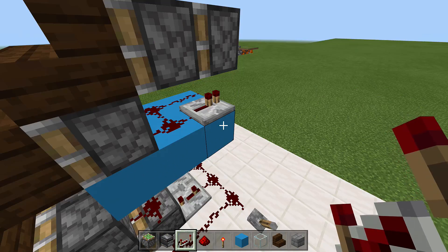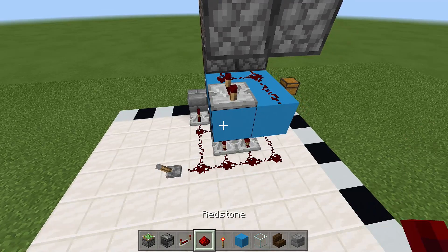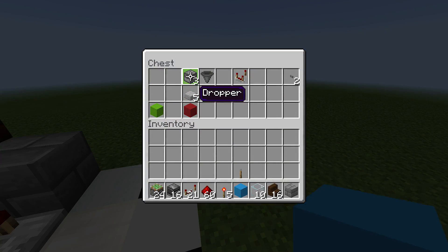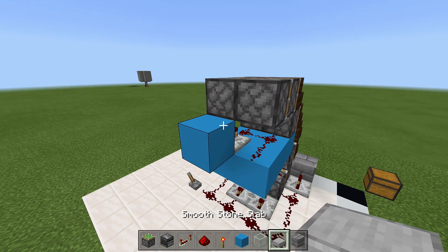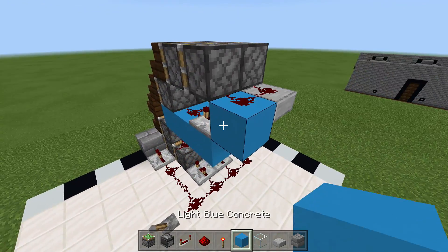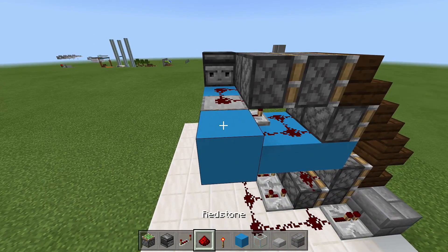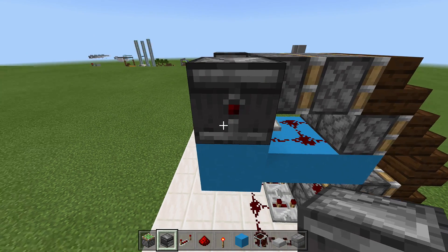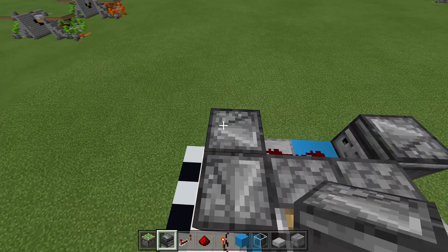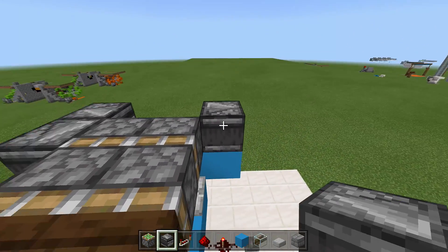Place two blocks with a piece of redstone, then swing to the other side and place a repeater set to four ticks delay. Place a block in front of that repeater, then take out your slabs and place a slab upside down off that block with redstone on both. Coming out of both pieces of redstone, place an observer block facing one way and another observer block facing the other way, then come back towards the sticky pistons and place another observer block with the arrow facing the front of your build.